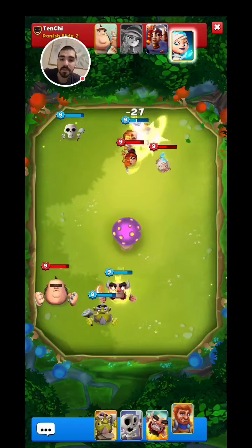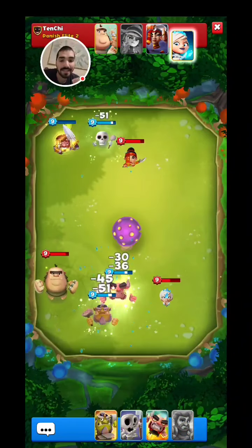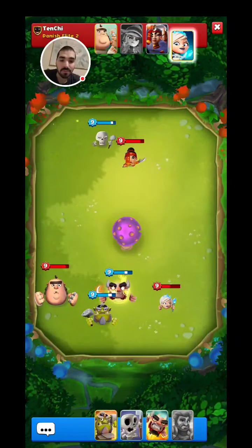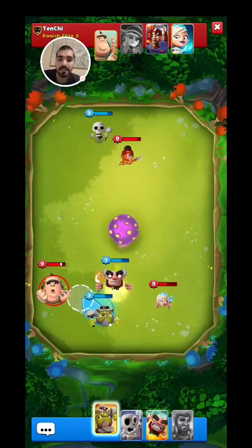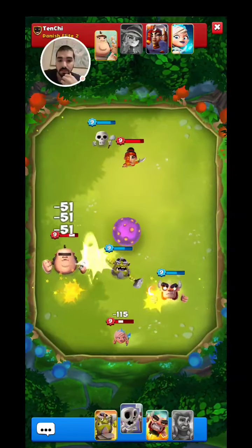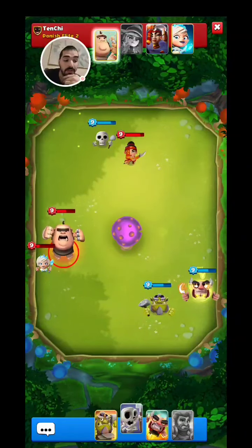That's one of the troops to worry about, especially with his Pumpkins. Sadly, he did take out my Champion. Let's see if we can double hit the Giant and make the Sater go back and hit the Ice Queen. We actually triple hit the Giant as well — that was very, very important.